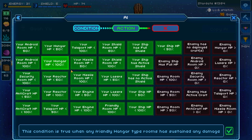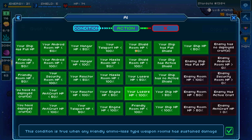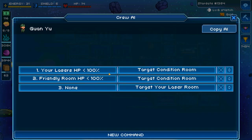The important action to select is called 'target condition room.' This tells the crew to go to the specific room that matches the condition. So if the hangar has HP less than 100, the crew targets that specific room. This also applies to multiple rooms of the same type — for example, if you have many lasers, only the laser with less than 100 HP will trigger the action. If you use 'target your laser room' instead, it just targets any random nearby laser room, so use 'target condition room' instead.